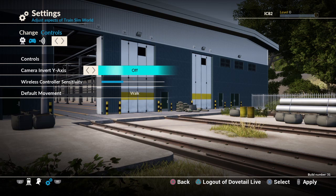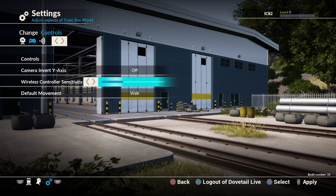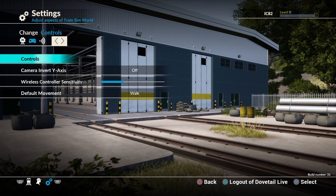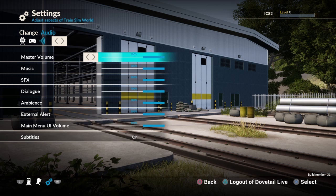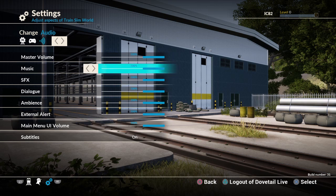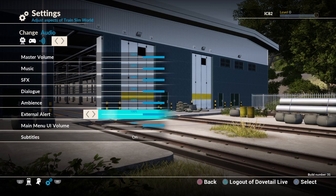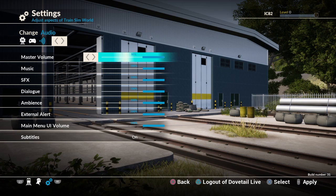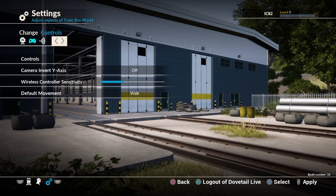Controls - invert the axis, I never know whether I need to until I actually start playing. Controller sensitivity seems fine. Default movement - walk, always good. Run or walk - oh my gosh, how strange. Well let's go with walk, we're not in a rush today. Audio - master volume seems fine, music's fine. I'd love it if they put on some David Berry. I shall return to here should I need to.